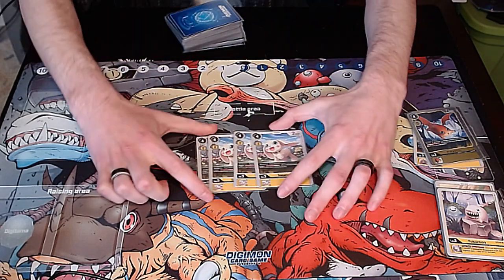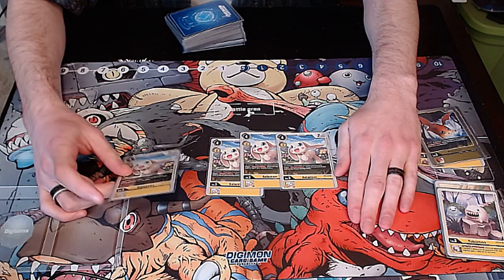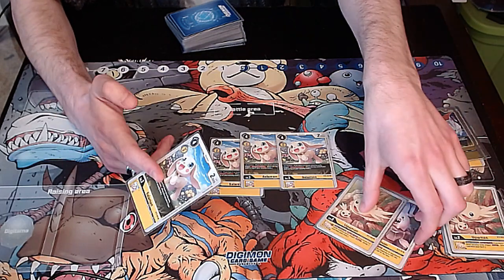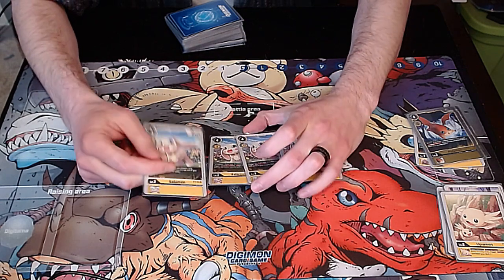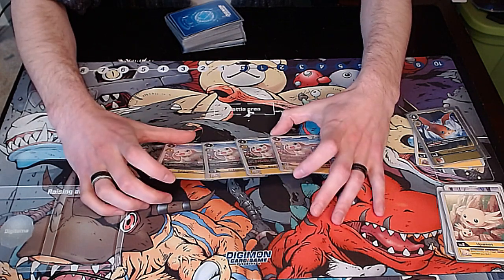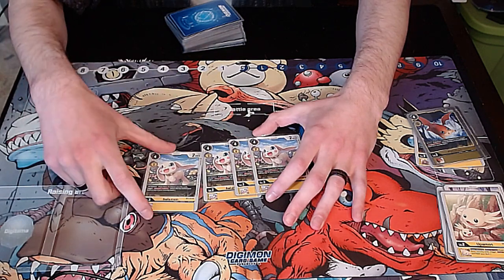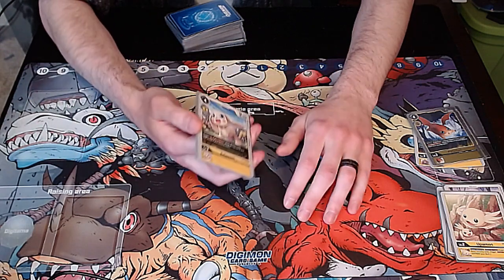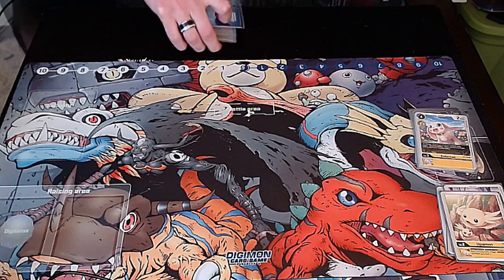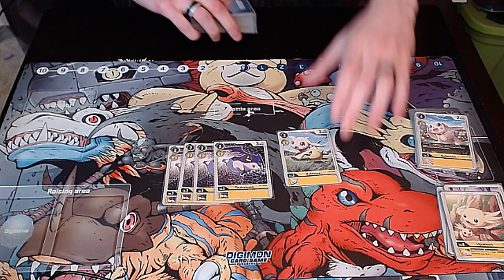Next we have four Salomon. This is one of the best level threes we got access to in set 1.5. The fact that you can swing at your opponent's security with this, draw a card off of Upamon, and then gain a recovery back and gain another security in the process is just amazing. You don't really want to evolve on this that often, but you can if you need to because it's zero cost to play in the raising area — you can use it to start building up your chains. This is a card you kind of want to be swinging with, and this deck is basically Champion Rush but you build up into Megas. We also have one of the regular Salomon and four Sukaimon, giving us a total of five two-cost Vanillas.